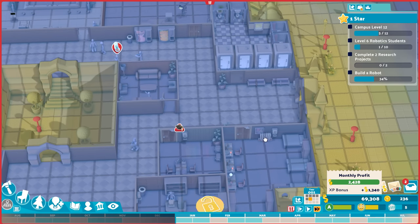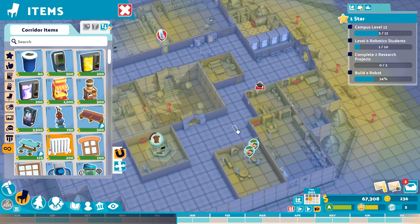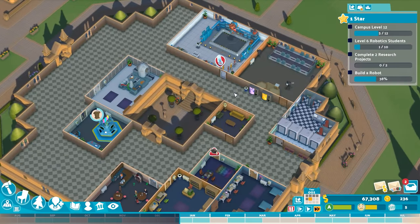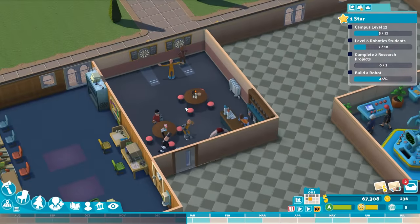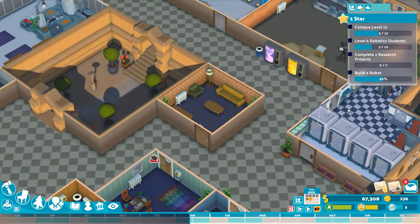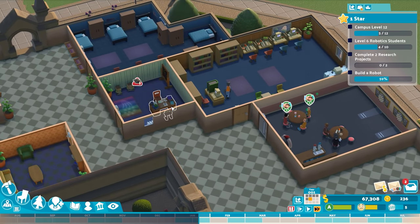We'll place a few radiators — people will get cold in the halls, but they should be okay in rooms. Students are 40% through building their robot, and I'm curious what they're creating. We've also got a student union room for relaxing and socializing, a staff room for staff rest, and a private tutoring room for students who need extra help. I took advantage of tutoring myself in college — it's literally how it's portrayed in the game.